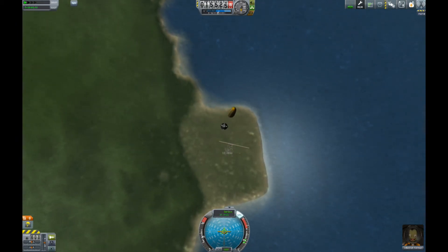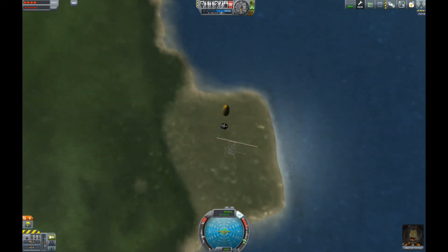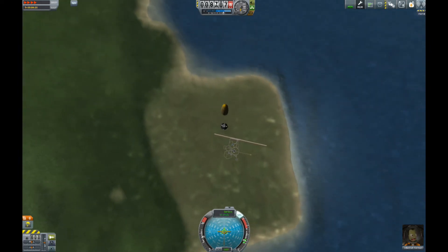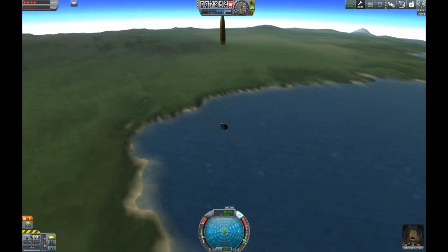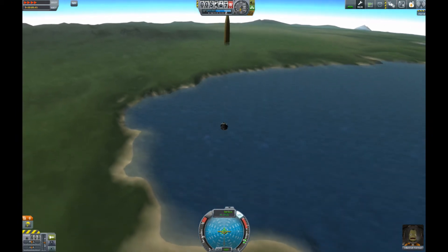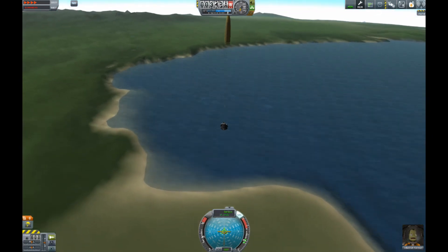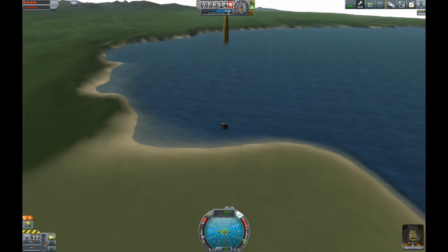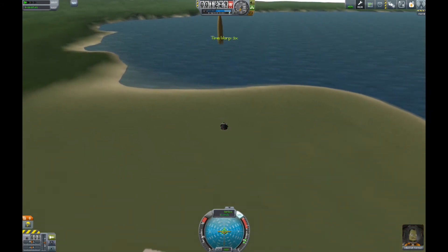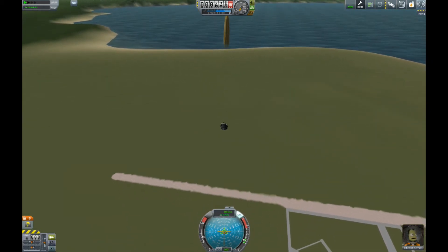These are all the speed records, distance records, height records — and also launching your first vehicle, which was one of the missions we were on. One of the big changes they've made is aerodynamics — it's completely different now. Your crazy wonky rockets will not work anymore. They've incorporated a new aerodynamic and drag system along with a heat system, so there is deadly re-entry. These are all things you can tweak before starting your game.